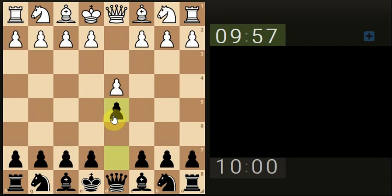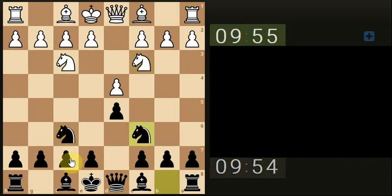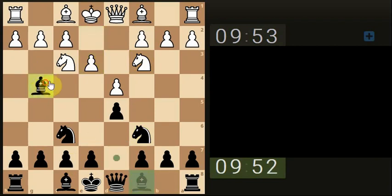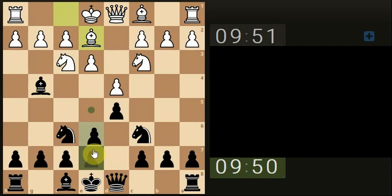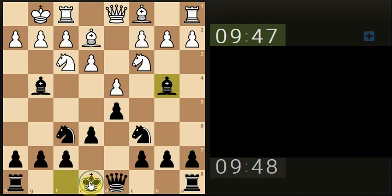Let's just push through the center here. Develop the knight. Four knights. Let's go for an x-ray through to the queen. And open up the dark square bishop, ready for castling.